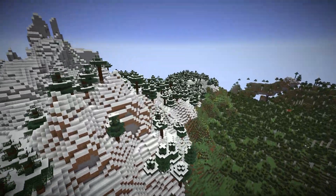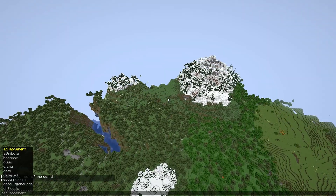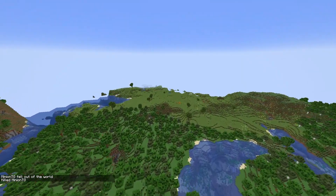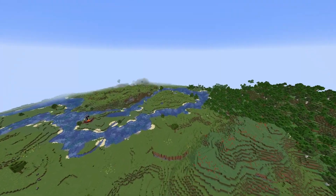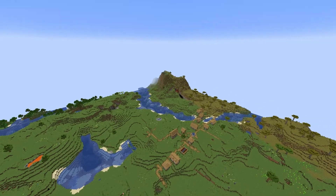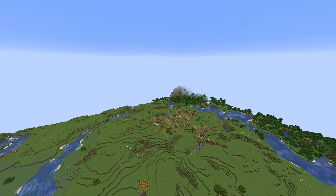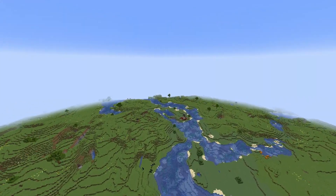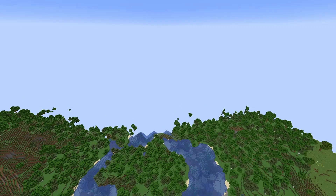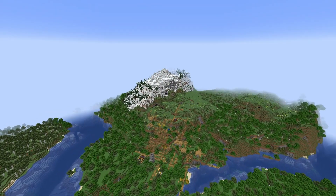There's an ancient city right in the middle of that mountain range — go explore it. If you make your way back to your spawn in the plains biome, to your left there is a pillager outpost. I got lost three times trying to find the spawn in this seed. There's also a second village nearby, and actually a third village — I didn't realize they were that close. Let me know in the comments what you find in this seed.